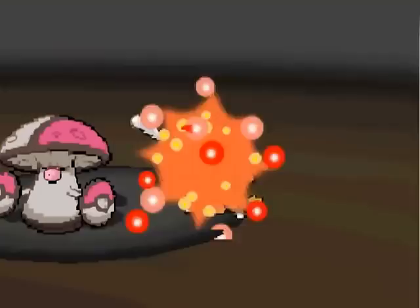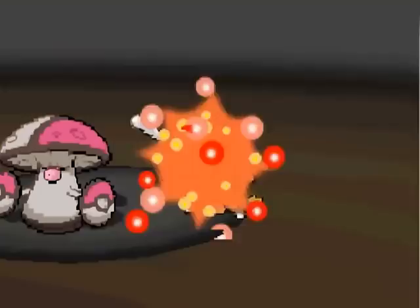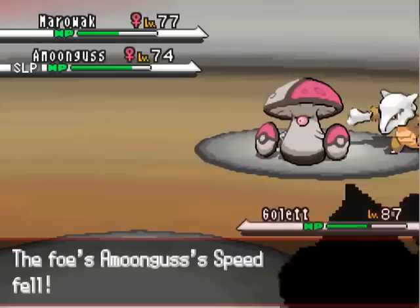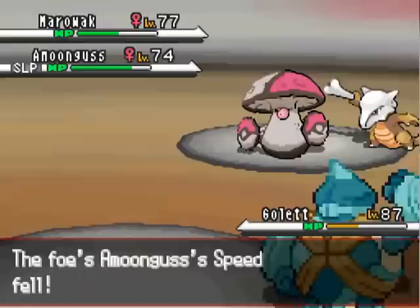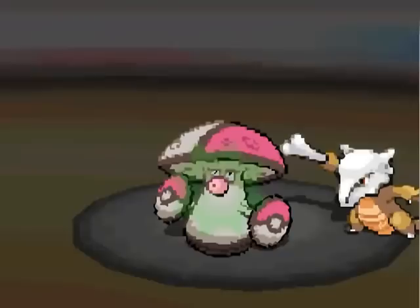He moves Hitmontop to the center. Golurk is going to go for the Mega Punch to try to get a KO. Although, now that Hitmontop is in the center, I probably want to target that thing. He goes for Bulldoze — it's going to lower Hitmontop's speed as well and do damage to it. I'm going to be slower, so speed isn't really going to be an issue. Then Hitmontop wakes up and goes for Energy Ball — and this is going to be a good game.